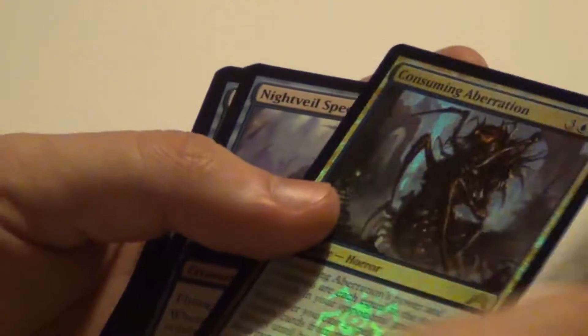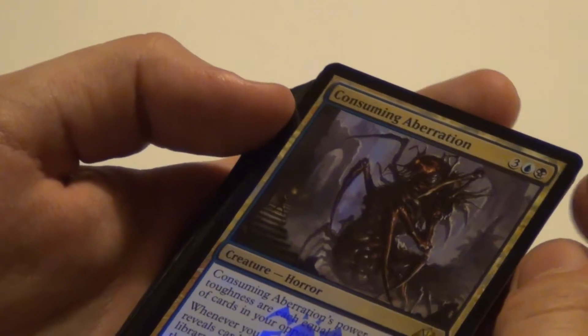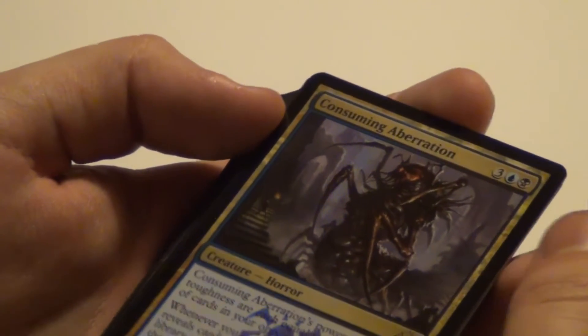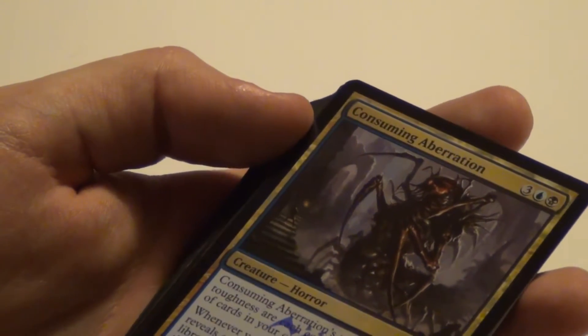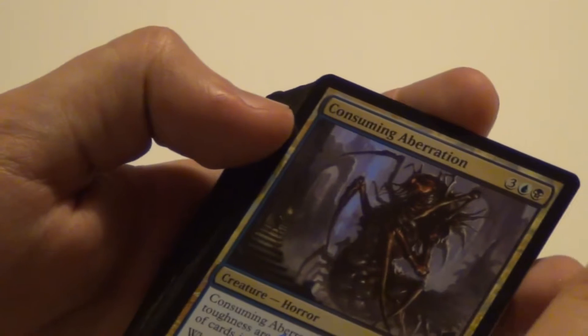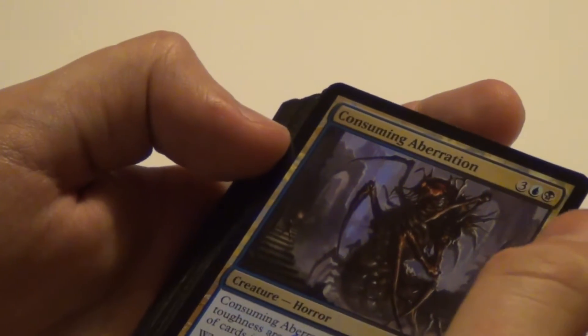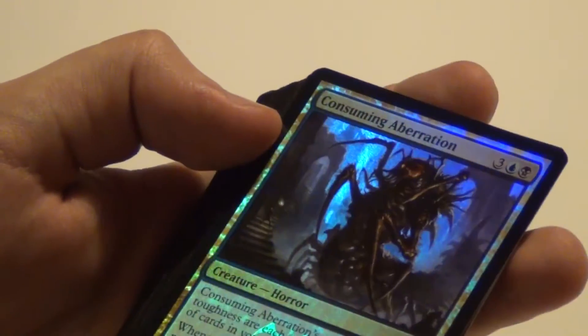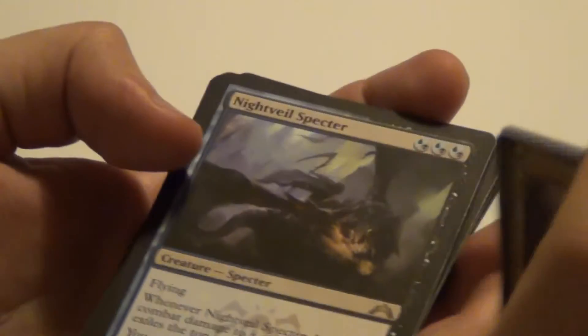And then we come to my favorite: Consuming Aberration. I got three of those, one being foil. Its power and toughness are each equal to the number of cards in your opponents' graveyards — so if you're facing several opponents, all their graveyards combined is its power and toughness. And whenever you cast a spell, each opponent reveals cards from the top of their library until they reveal a land card, then puts those cards into their graveyard. That's one sick bastard for five mana.